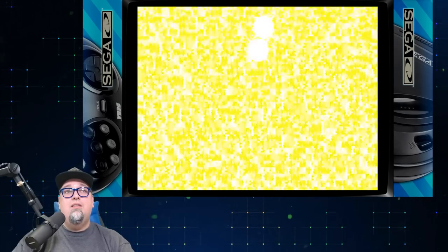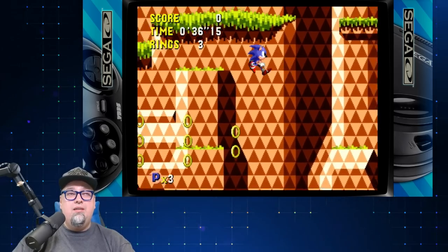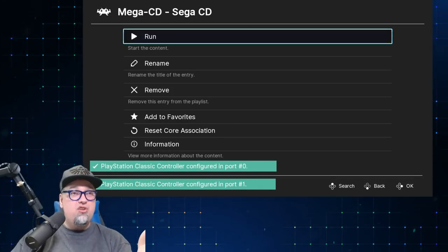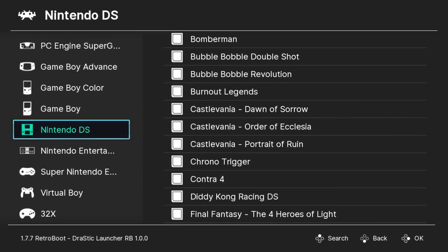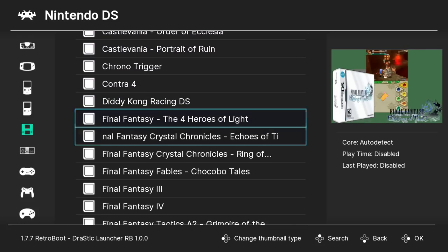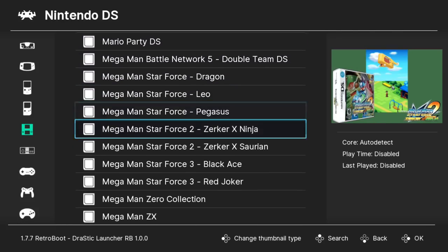Sega CD is performing well. For a system that costs around 30 bucks now, and all you have to do is get a $20 USB drive, this thing is pretty amazing. With the magic of editing, we're going to take a quick look at what is included with the Nintendo DS on this build — there's a ton of games here, a lot of the classics are represented.